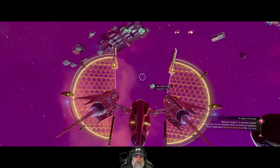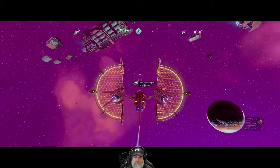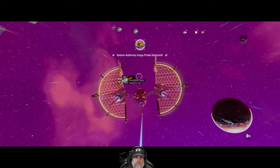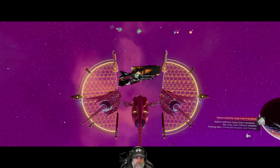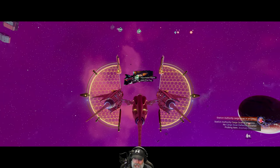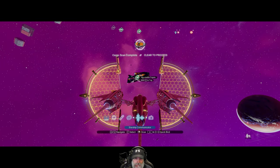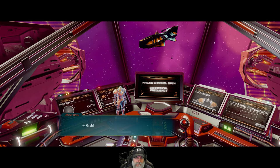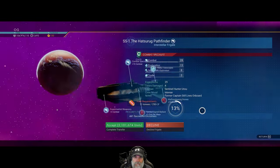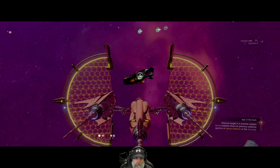We have another frigate here — let's look at this one next. I think this is a fighter. We don't have any contraband on us, do we? No, we don't. Inspect frigate. It's got two negative traits. We're automatically rejecting it.